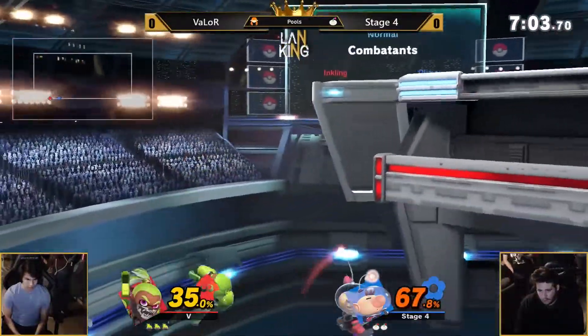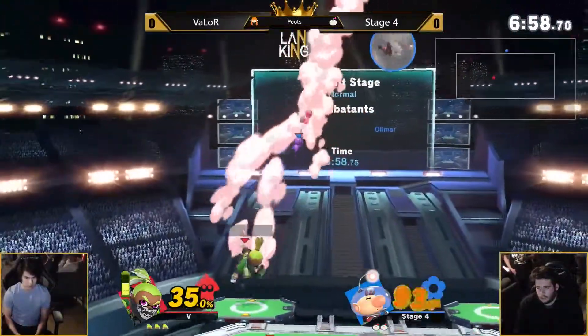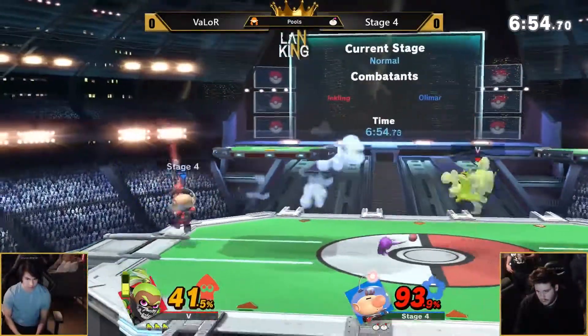Valor reading that — all over him right now. He's trying to edge guard him, but it's very difficult to edge guard Olimar. Yeah, and Inkling doesn't have a ton of edge guarding tools anyway, even though he can go really deep. It's interesting.